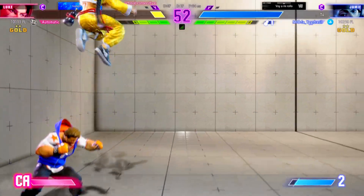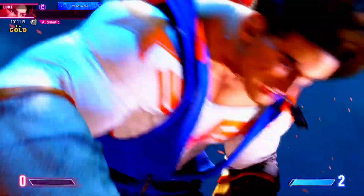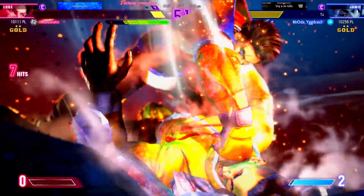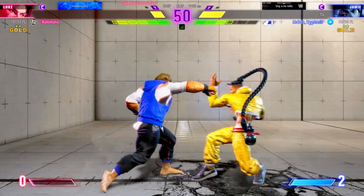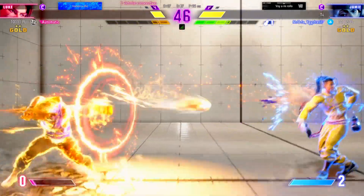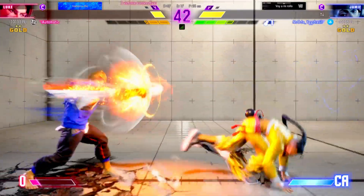Noticeable life lead — is a comeback still possible? No resources to work with. They gotta do this. Trash them with the critical. Such a smart play to cope in this situation — fighting back against the odds and giving them a chance to win this. The drive impact doesn't work. Both willing to risk it for the overdrive. The answer is with a fireball.